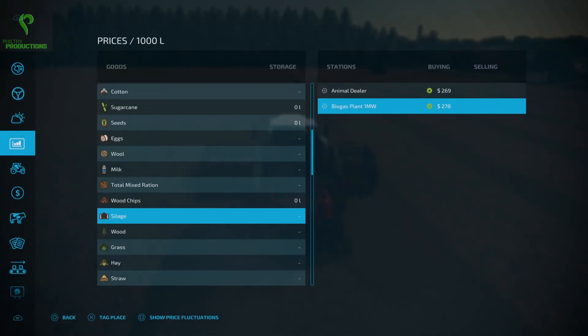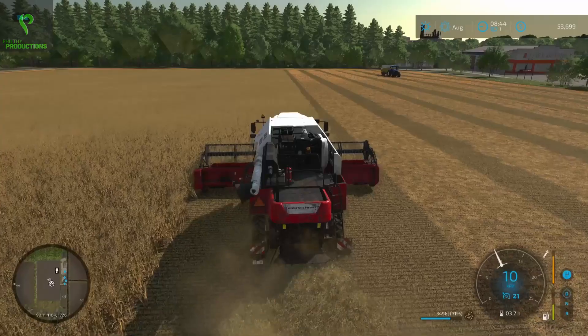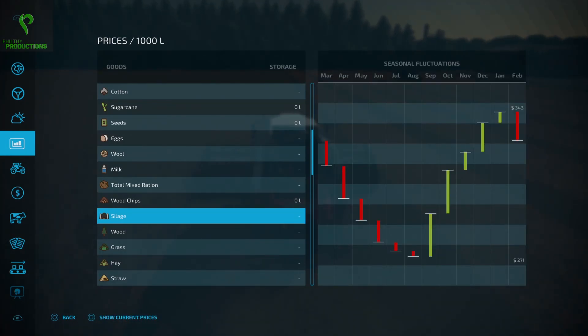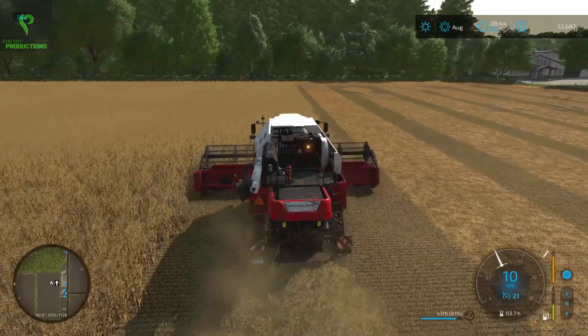We're at the worst price point right now, and it's trending upwards from now until January. So I think if we can time it right where we're making money off silage every couple months, then we should be doing pretty damn good, especially with how much a silage pit can hold. Depending on the size of the silage pit compared to the forage wagon I have, I might end up leasing a giant forage wagon just for the purposes of emptying it out.